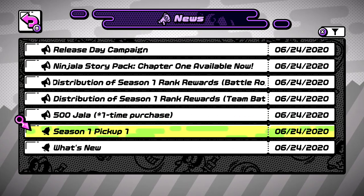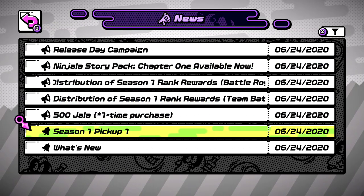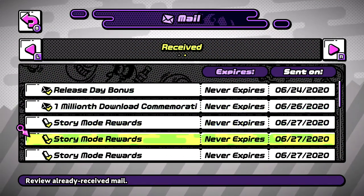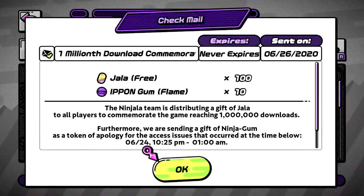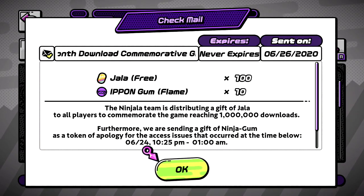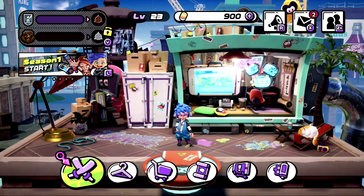After that, for Season 1, because Season 1 dropped, we got an extra $100. That's already $600. So right here: Release date bonus — $100. Plus the $500 we got from the $1 bonus, that's $600. Download commemorative gift — this is for the $1,000,000 downloads — this is $700 now. $700. It's the Story Mode rewards. That's all for the gifts right now.